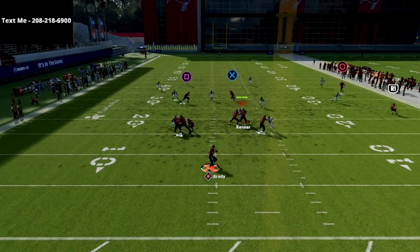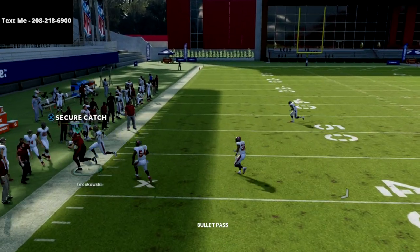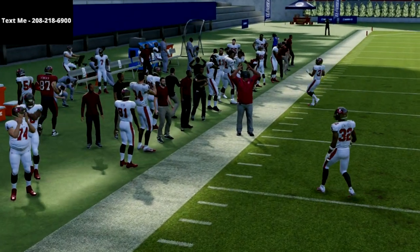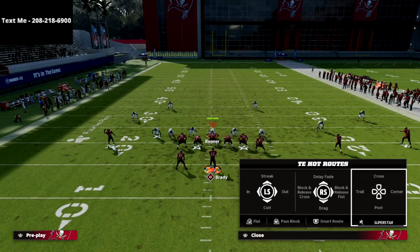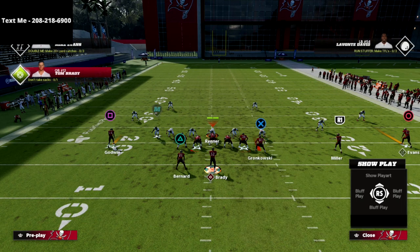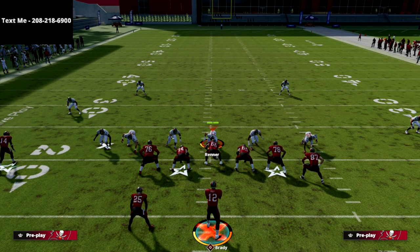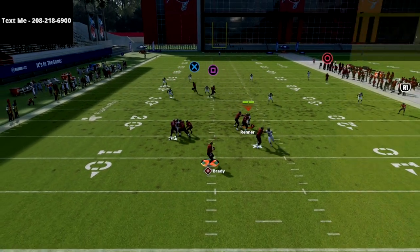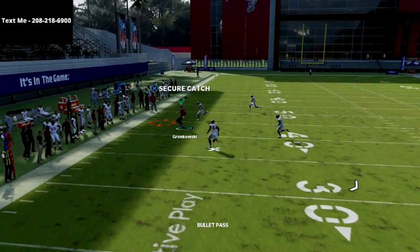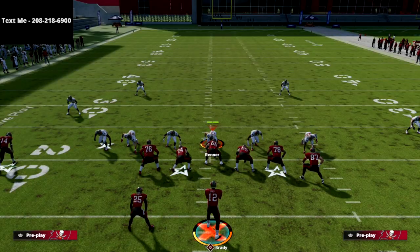Against cover four, this tight end post should basically beat every single defense. I'm at about the 20-yard line, so that route is going to go about 20 yards to the sideline. If you're playing someone running 30-yard cloud flats, this concept is going to go underneath those cloud flats and allow you to easily manipulate them in their zone drop. That 50-yard line is about where those 30-yard cloud flats are going to drop to, so it gets underneath that.